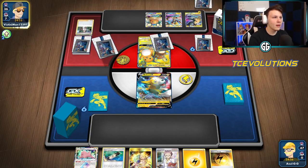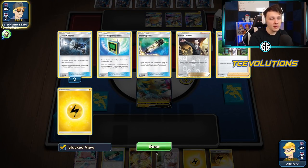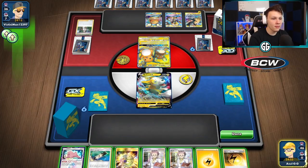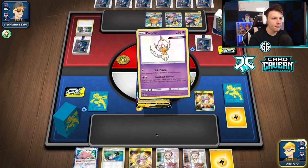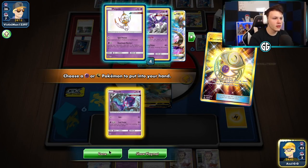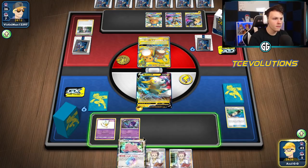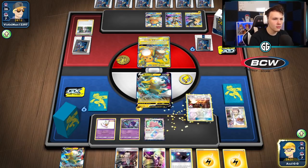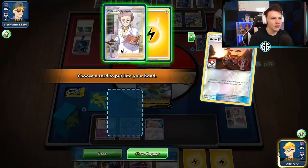Unfortunately we're gonna lose an Energy Power off the start because we're almost definitely going to Research this hand away. If we get a Cynthia off the Speed Energy we could go that route. They're setting up pretty well for a turn two Full Blitz. There's a Catcher, there's an Energy Power down — they might not be able to Full Blitz one-shot our Bolteon. Start with the Speed Energy ourselves — oh, double Treasure! Perfect. Get some Poipoles out — Poipole one, Poipole two.